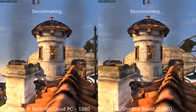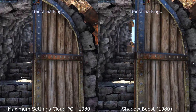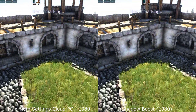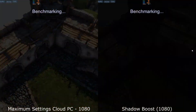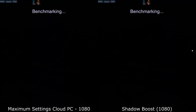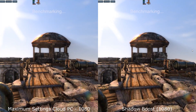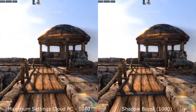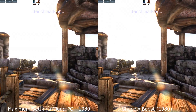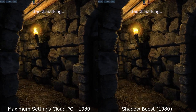It is worth pointing out that Maximum Settings is a PayPal hourly rig, whereas Shadow Boost is a monthly subscription service. Shadow is available for around £13–£15 or dollars a month, depending on whether you commit to monthly or yearly. This particular Maximum Settings rig is around £0.65 CAD an hour, so if you use your gaming rig for less than 40–50 hours a month, Maximum Settings will work out more efficient for you. But if you are gaming for four or five hours a day every day, then Shadow PC will be more useful.